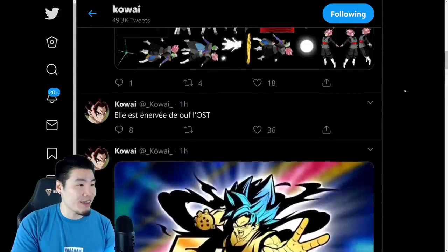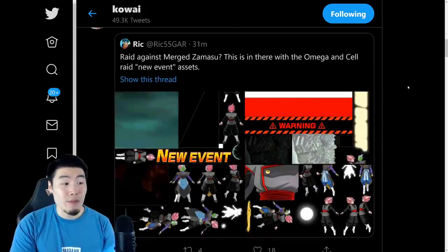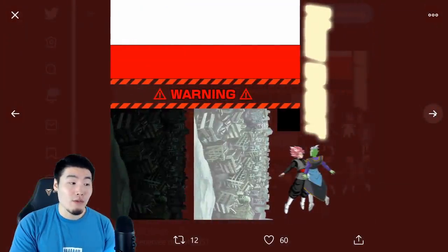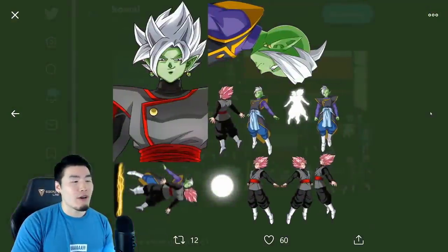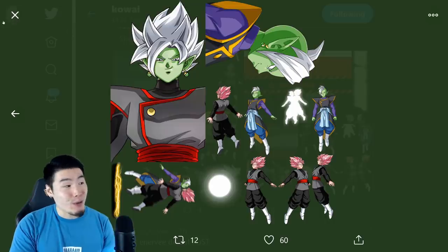One other thing that we might also be getting — not confirmed — but a lot of people seem to think that all these assets found in the game files are going to be for a Zamasu Emerged Zamasu Raid Boss, just like the Perfect Cell Raid Boss and the Omega Shenron Raid Boss. It's going to be just like that for part three of the anniversary, so that's going to be pretty cool.